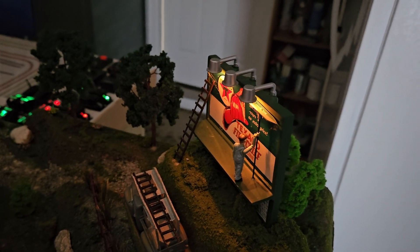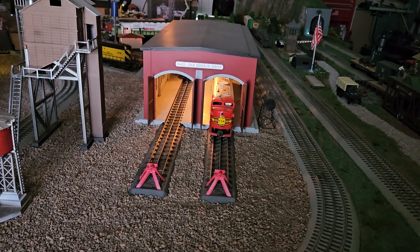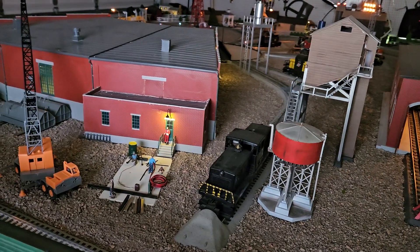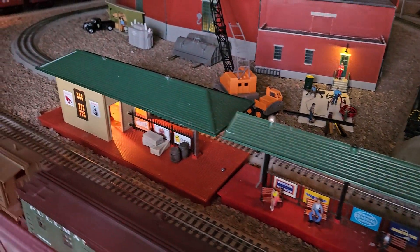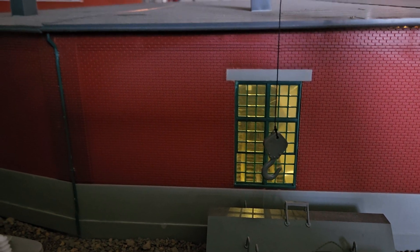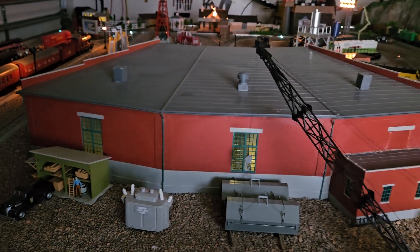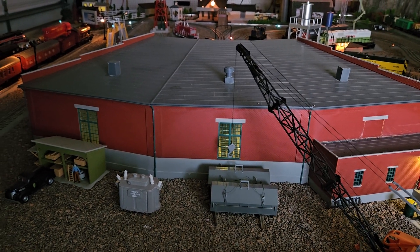You can get a little bit better shot of the lights in the engine shed, the light on the side of the roundhouse, the back of the roundhouse. Both of these platforms have lights in them, and if you look real close in there you can see that the interior of the roundhouse is illuminated. Retrofitting lights into this roundhouse while it was sitting on the table was a real pain, but it looks so cool when it was done.